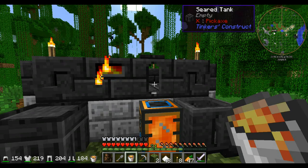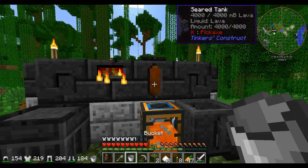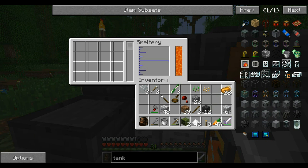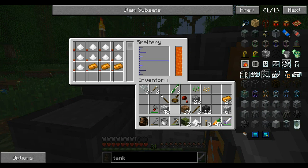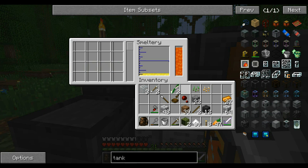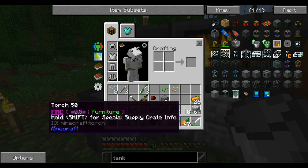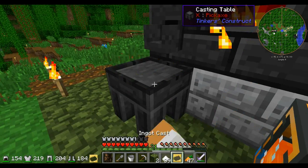Found the lava down below and we're going to go ahead and fill this seared tank completely full. I know we're going to want to smelt up — we've got 16, so we'll go 3 and 9. That should be enough to make the aluminum brass. Aluminum brass — I did have it right. So we're going to need to make an ingot mold just so that we'll have one. And we've got that now.